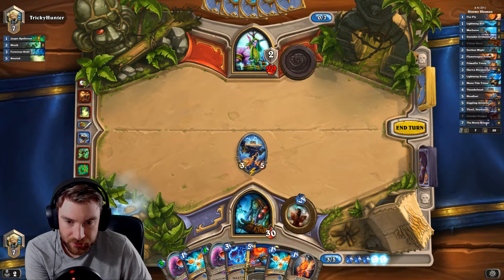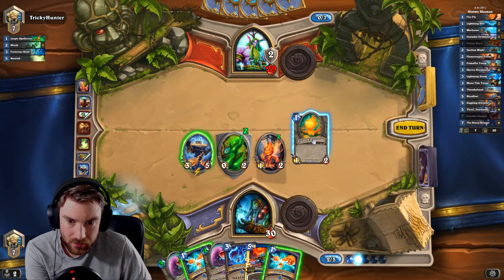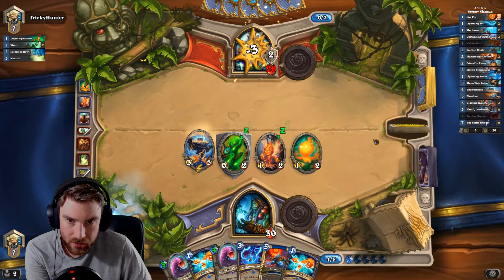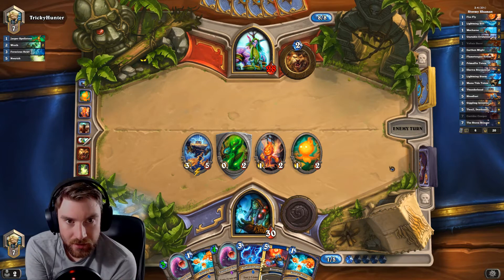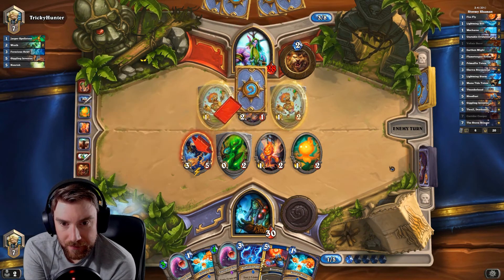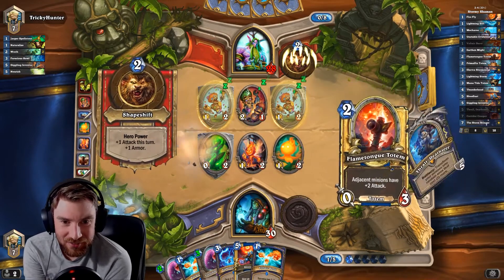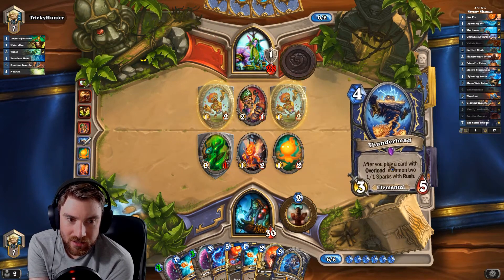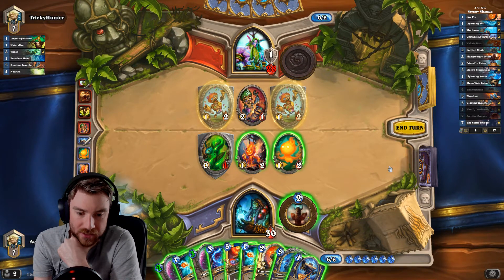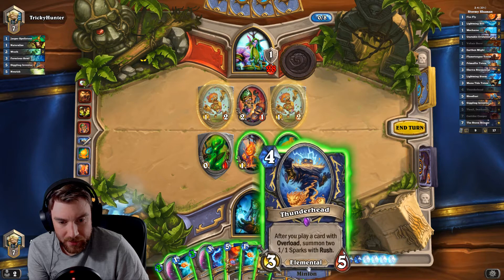We can take this relatively slow too. He might Spreading Plague but I don't mind — if he does I can double Voltanic Burst plus Bloodlust, kill all his things and then hit his face. Flametongue's alive — oh, there's Thrall! Pretty soon we'll be able to play two free Corridor Creepers and Thrall. We can play this plus double Sparks as well — but that's bad into Swipe, maybe.